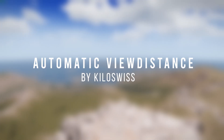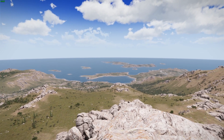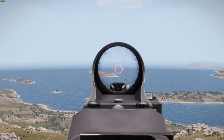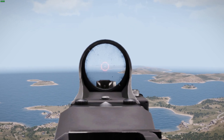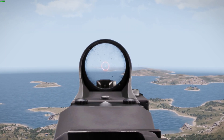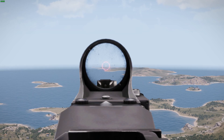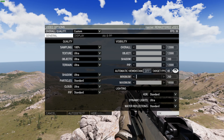Automatic view distance. This one is probably the most effective. It automatically adjusts your view distance to reach your desired FPS. View distance is simply the distance between the player and the wall of fog that blocks you from seeing anything beyond it. Anything behind that wall of fog does not load on your PC and therefore blesses you with frames. To set this up, open the pause menu, go to configure, then video options, and turn on automatic view distance.